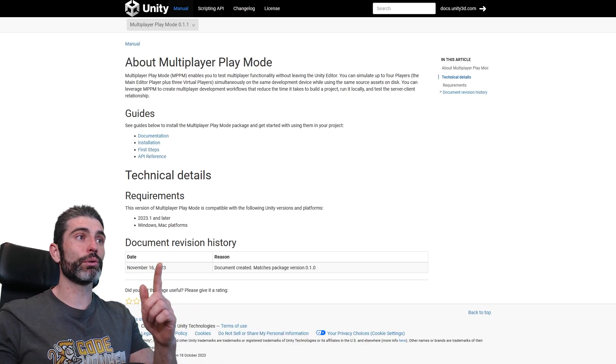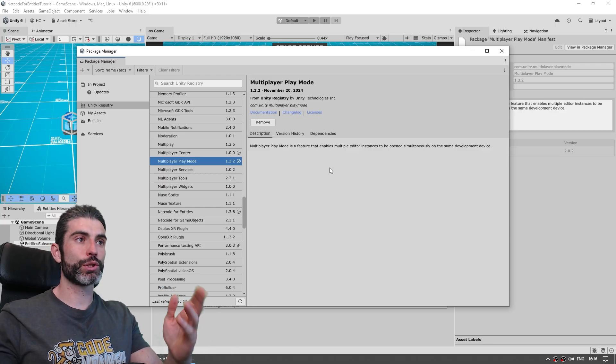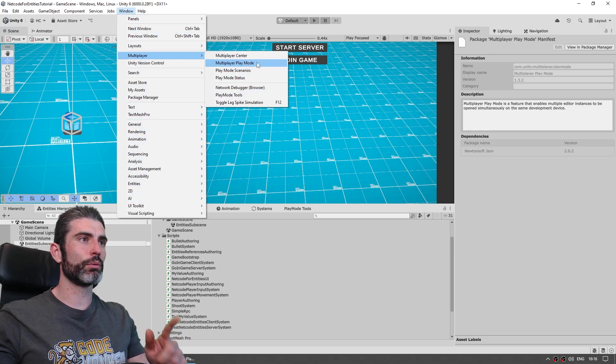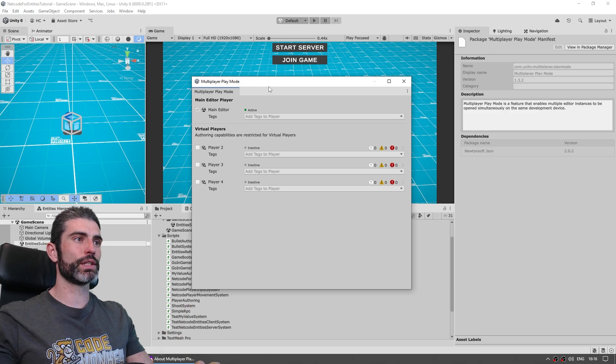Thankfully, now in Unity there's something awesome called Multiplayer Play Mode. It's a package you can install on your project, then you can go up into Window, then Multiplayer, and then Multiplayer Play Mode. It opens up this window — super simple, very easy to use.